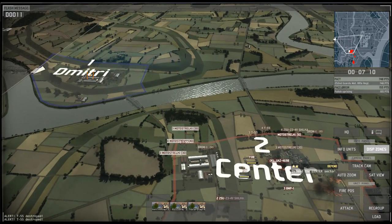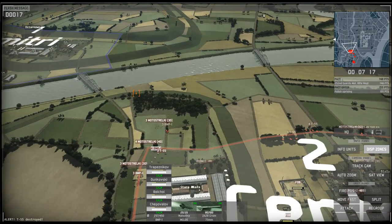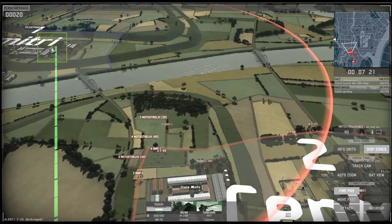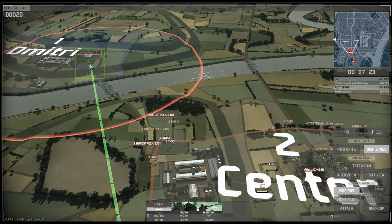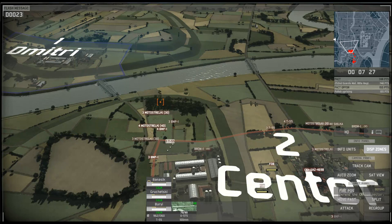That's our first casualties — two Shilkas down to enemy missile teams. Still, we have the center sector and over 20 minutes of time to push forward to Chariton. Everything should be fine. I'm going to secure my holdings on center and push forward with my infantry to take and hold objective area Dimitri with my infantry company.